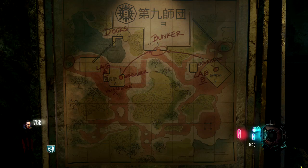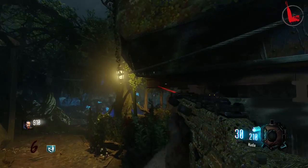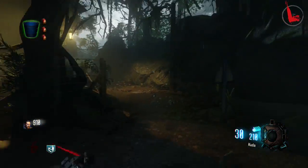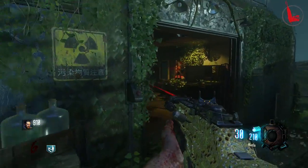Also in the spawn room you'll see a map, and it's very useful. We're going to head over to Lab A. Right behind it is a pool of water contaminated with 115 — head over that way and fill up your bucket with the contaminated water.